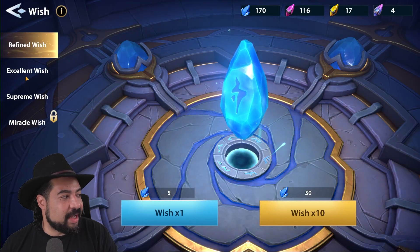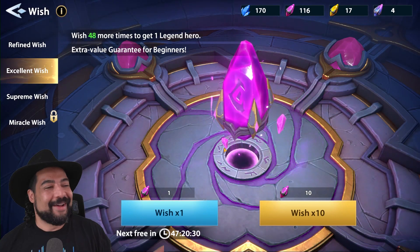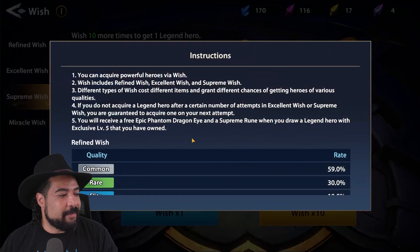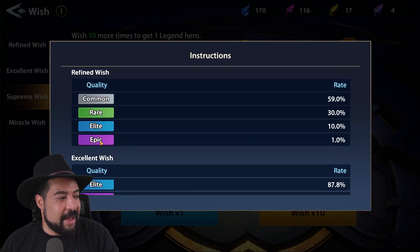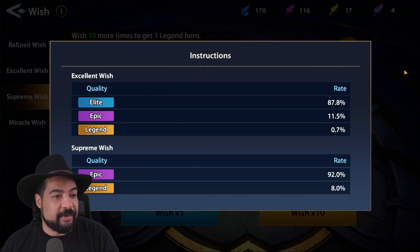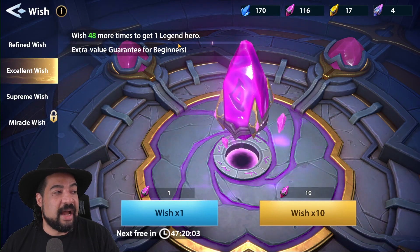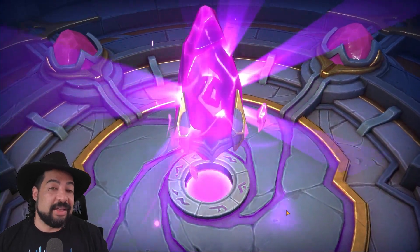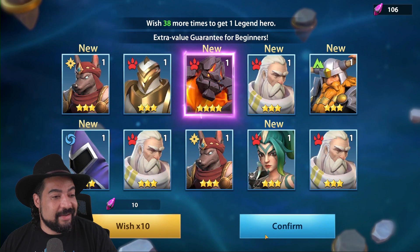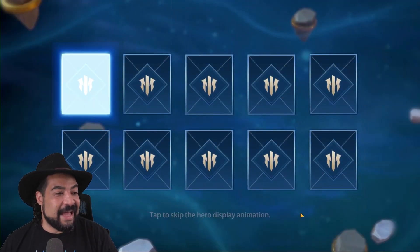While those auto runs are happening, let me show you how to get your champions — the most important thing in this game. You're going to be opening these wish stones. You have refined wishes, excellent wishes, and supreme wishes, and you can see the drop rates. You can get epic champions from the refined ones, legendary champions from the excellent, and a better chance on the supreme. The cool thing about this game which a lot don't offer is you do have guaranteed options for getting legendary — if you wish 50 times, you will get a legendary hero at the end of it. That pity system is not only included, but front and center for you.